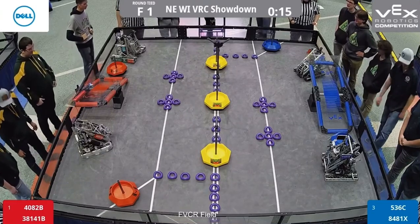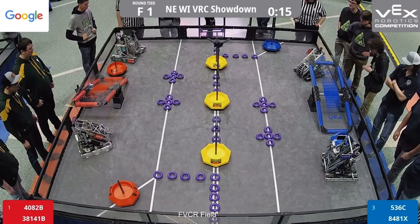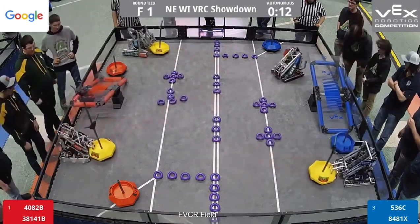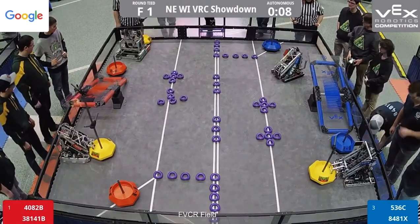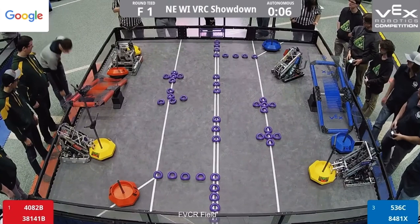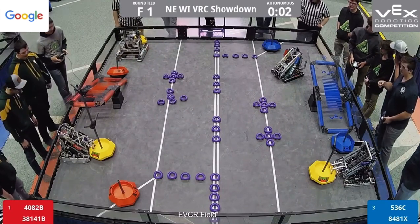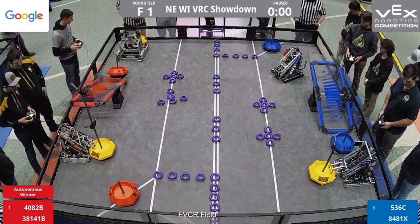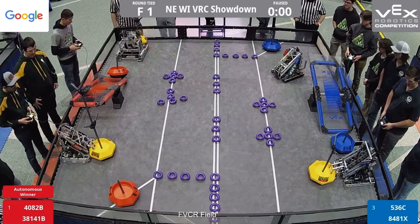Autonomous: three, two, one, go. Two yellows for red, one yellow for blue — that is putting the red team in quite the position to win. Red gets your autonomous bonus. Driver control in three, two, one, go.